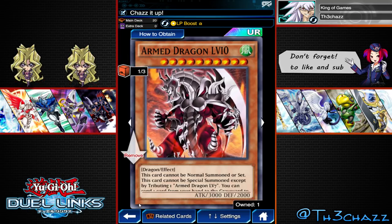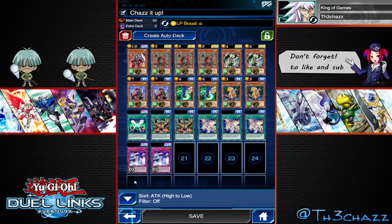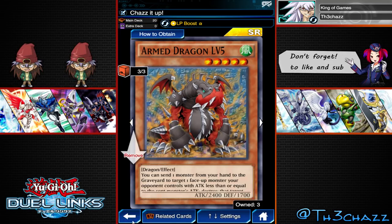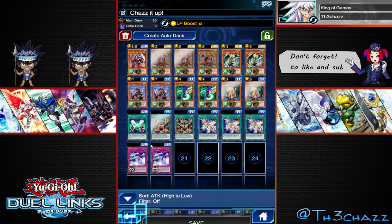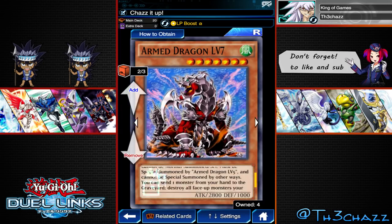Armored Dragon level 10 - obviously like the other leveled creatures, you have to go up the levels to manage to get this on the field. If you do manage to get it on the field, you can discard one card from your hand and destroy all face-up monsters your opponent controls. Really powerful effect and it's a 3000 attack beater - really cool. We've got Armored Dragon level 5, everyone knows that, it's been in the game for a while. We're running two of these - it does piercing damage, 1800 attack, level 4. We're also running Armored Dragon level 7.